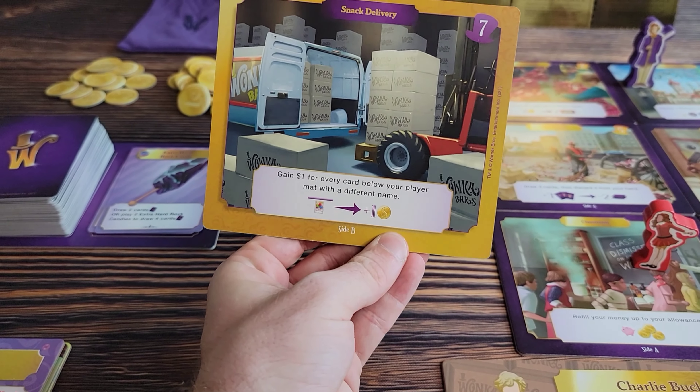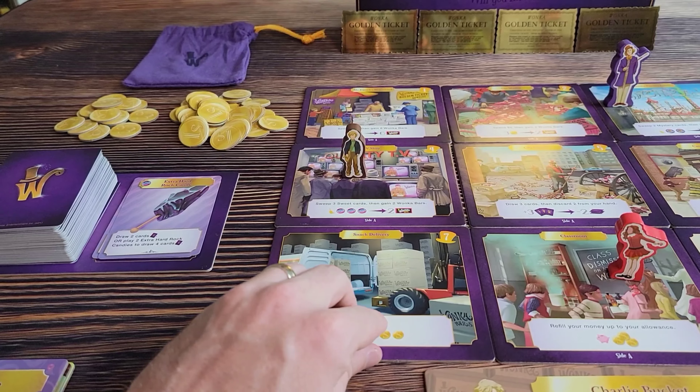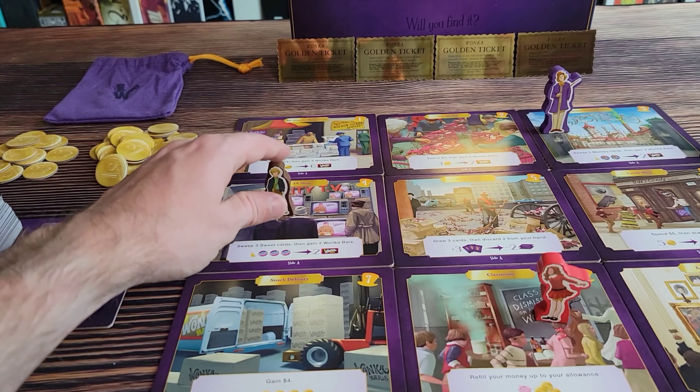These tiles are double-sided — there is a side B with a different action on each, which helps with replayability. You can play with some tiles on side B and some on side A. The other action you can take is discarding a card to move one space. You would simply discard a card from your hand to the discard pile, then move your character up, down, left, or right — no diagonal movement. When you go to that space, you can immediately take advantage of the location action for free — for example, gaining $4 and putting it in your wallet.